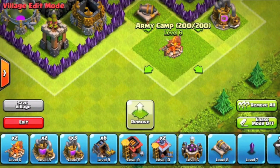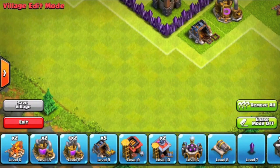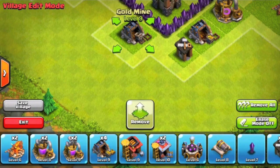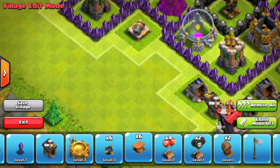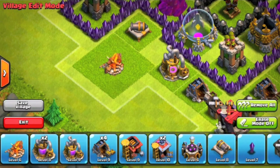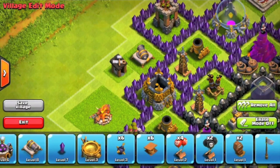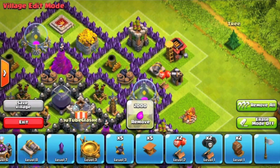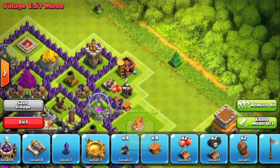The cannons are on the outside, and as you can see mine are still level seven because I haven't really upgraded them — I upgraded my archer towers instead. Cannons can only shoot ground units, so for me archer towers are more important than cannons since they can target both air and ground units. That's why the cannons are still level seven.